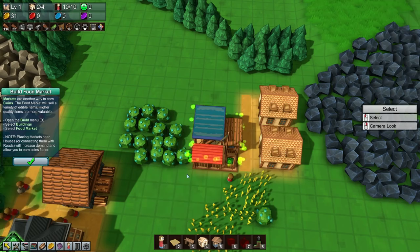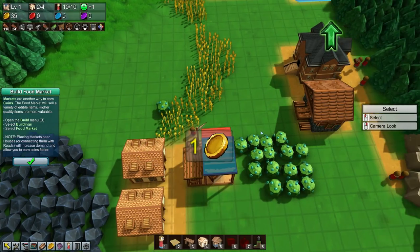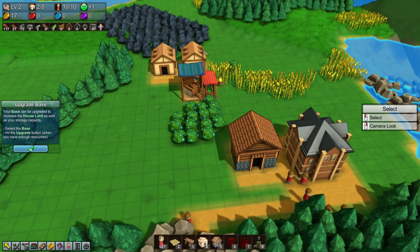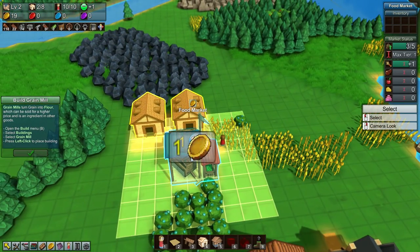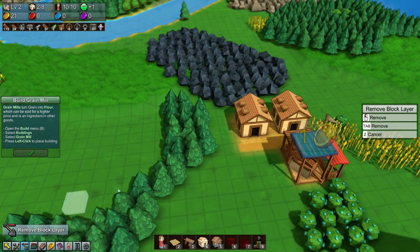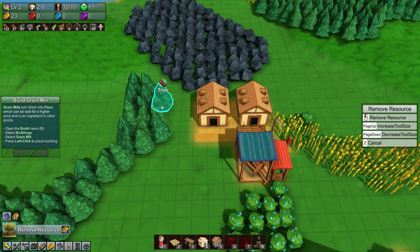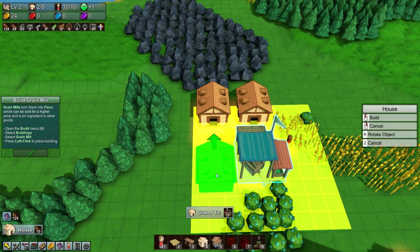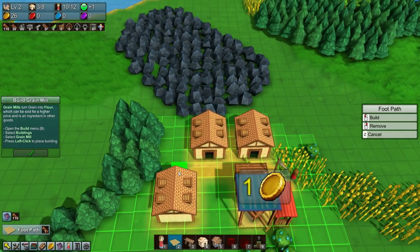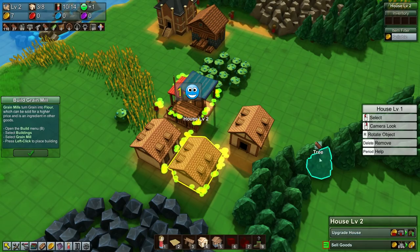Let me sort out this worker pathing and put a path in there. We can upgrade our base too, which increases our house limit — nice. Of course we need the grain mill. Can I build it right now? No, I need another person. Can I remove a block with money? No — it still costs 10 coins to remove resources, so I won't do that yet. Let me do another house to get more people, then upgrade it as well.